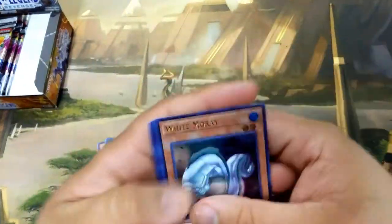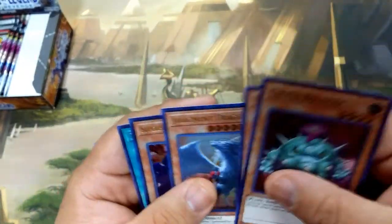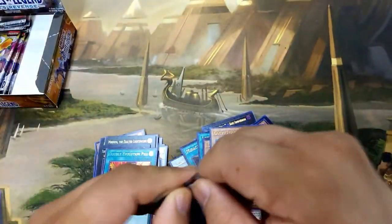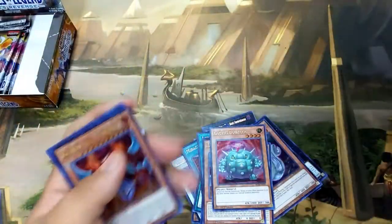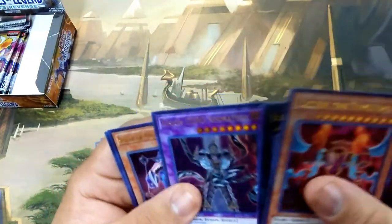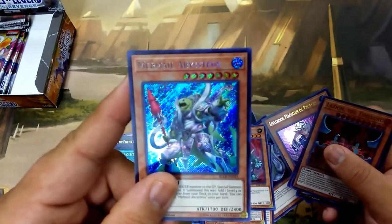Next pack: another White Moray, and we have a Phantom Knight of Breaksword — good Secret Rare. They're all really good Secret Rares. We also have Cactus Bouncer, JD, and finally we pull a Double Evolution Pill, good for the Dinosaur deck. We also have a Giant Rex, which is really good for the Dinosaur deck and opens up a lot of Rank 4 plays. Then another Evilswarm Exciton Knight, another Spellbook Magician of Prophecy, and a Mermail Abysseus — one of the Secret Rares we were missing.